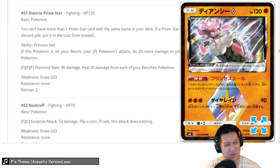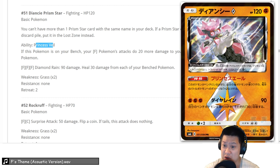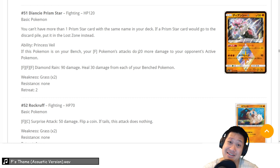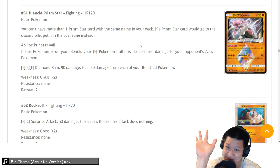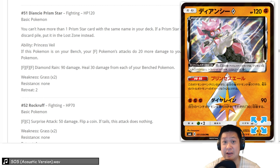Diancie Prism Star — this is a 5. When on your bench, all fighting Pokemon do 20 more damage. That is big — it helps Buzzwole and many fighting cards. Every fighting deck will want this card, just like they want Prism Star Solgaleo or Lunala. It's free damage. Basic Pokemon. You're going to want this in all your fighting decks. Its attack does 90 damage and heals 30 for all bench Pokemon — you'd have to be desperate to fight with it. It's a bench sitter and a very good one.